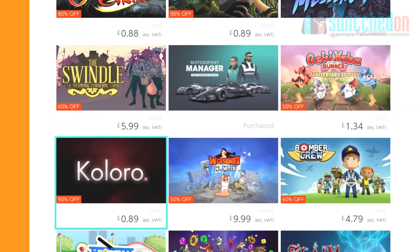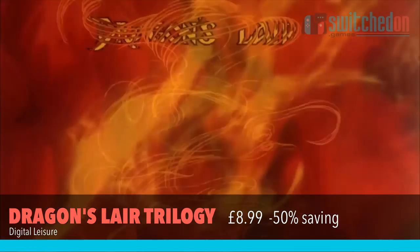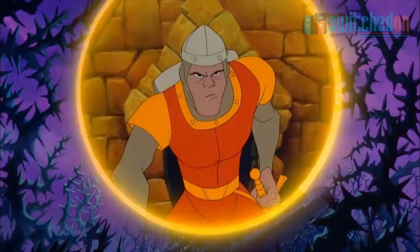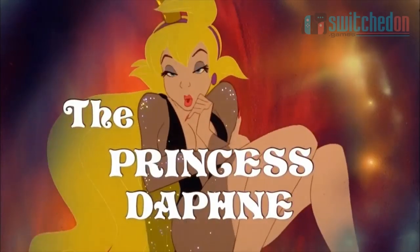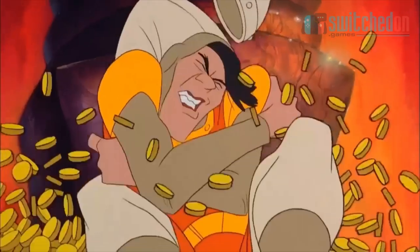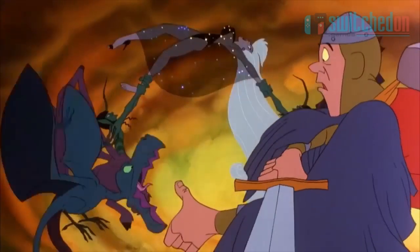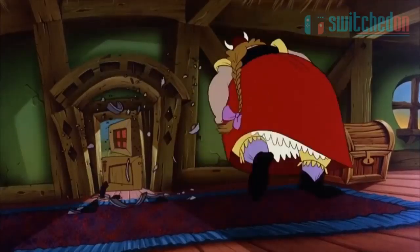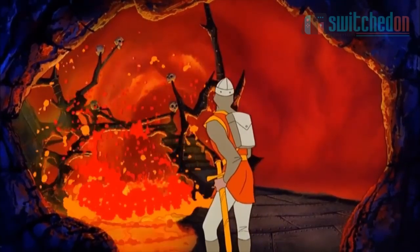So in no particular order, first up is the Dragon's Lair Trilogy, which is down 50% to £8.99. You're getting three classic games for under £9, each renowned for their stunning Disney cartoon looks and devilish difficulty. The Switch version adds in some additional content and the option to turn on control prompts, which the arcade version didn't have. I'm absolutely picking this one up before the sale ends.